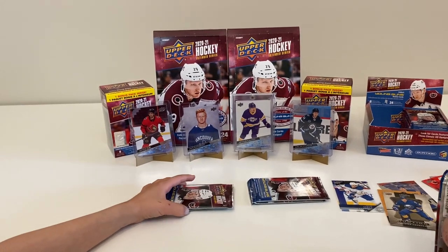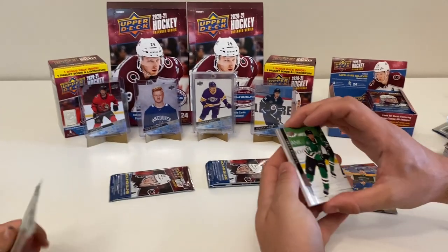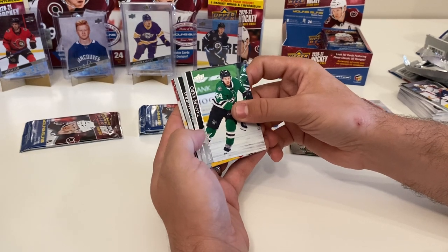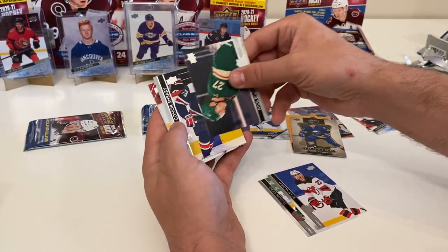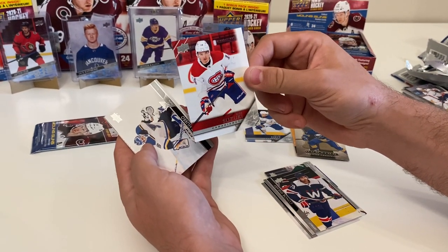Dad, you have two packs too - same number of packs. Let's see what we got here. I think we've got another tribute base here. Tanner Kiro, Ryan Murray, Nick Bukestad, Connor Sheery, and a Nick Suzuki tribute - that's a new one, that's a great one!